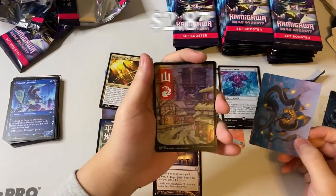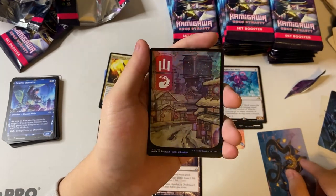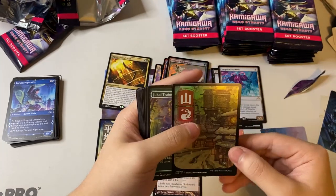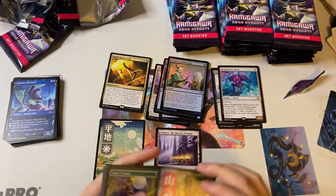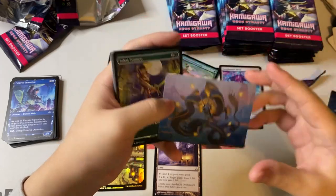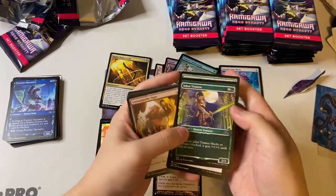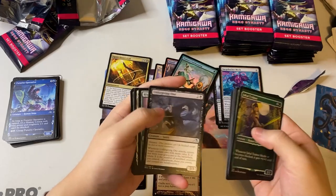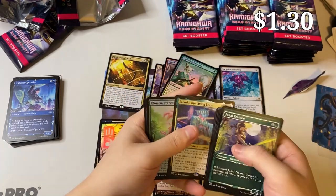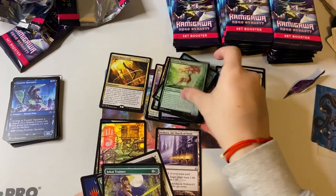Oh my god, I couldn't even talk for a second — that's really nice! We got ourselves our first foil land cycle — the mountain! It looks so nice. I love the art in this set, so amazing. And we got a nice little dragon art. Jukai Trainee — love the alternate anime-style art. Satsuki the Living Lore is our rare for this pack. Another foil — Blossoming Prancer. I love foils!